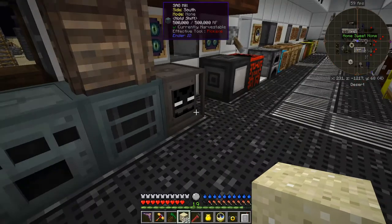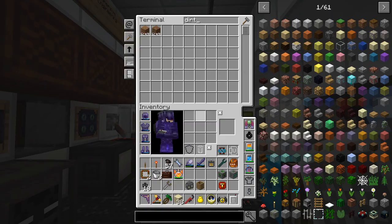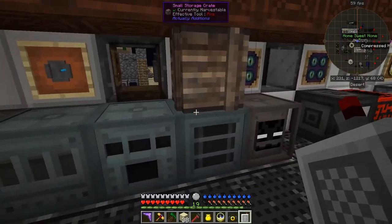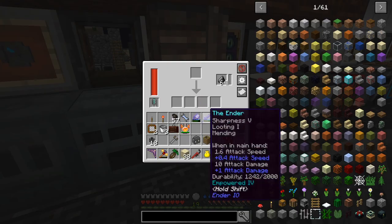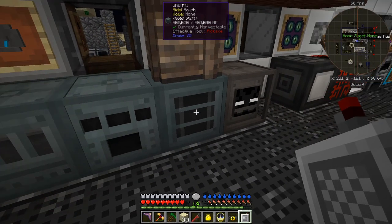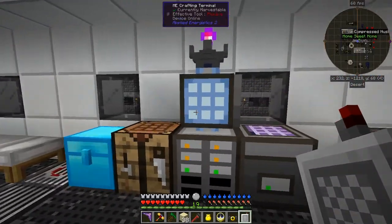I want to look at the segment because the signal is interesting. Let's get some flint out of the system — that should always be in there. Putting all this flint in with control-shift-click, it comes very fast down into the small storage crate. Looking at the stats: main output is 120%, bonus output is 125%, power reduction is 15%. But we can do better.